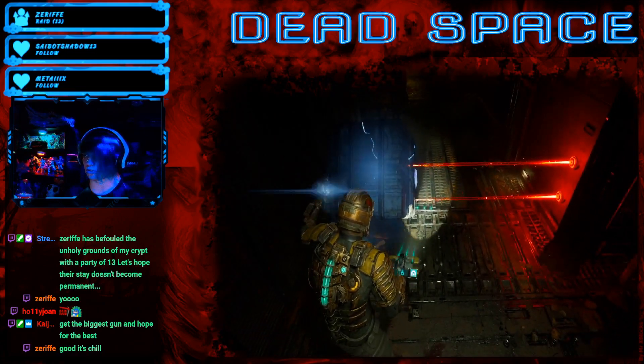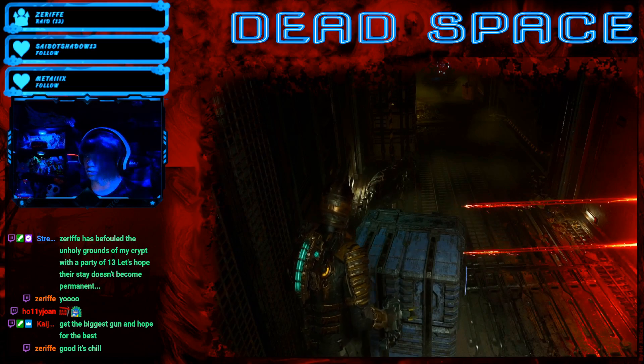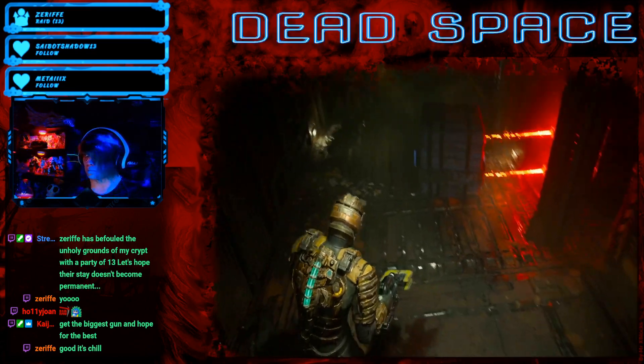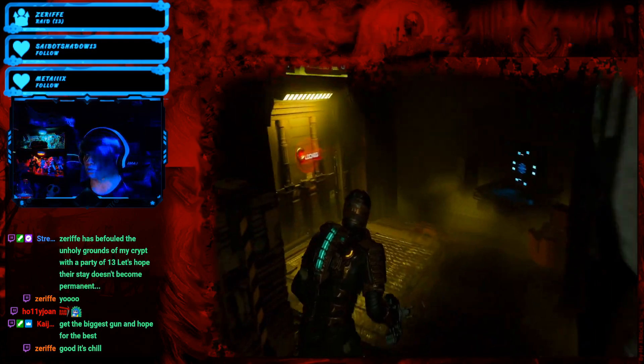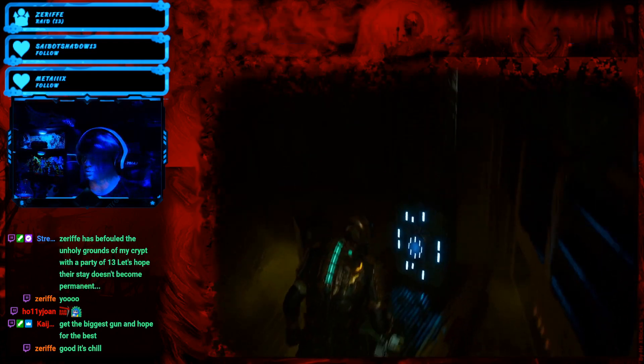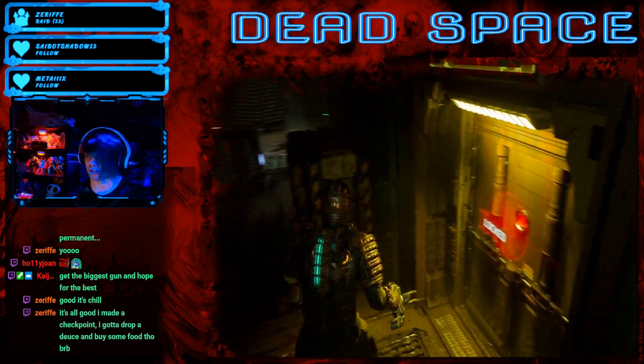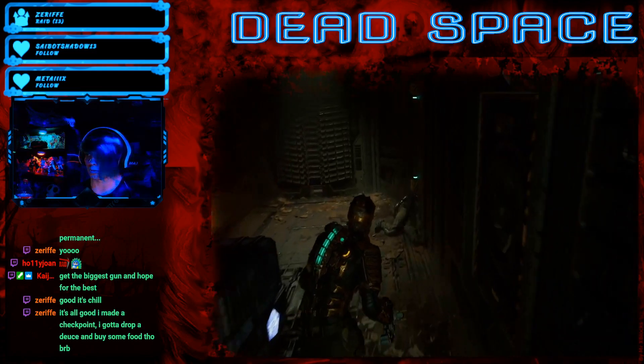Let's go down this hallway first and see if there's any goodies. Can we climb over this thing? We cannot — that just means I gotta put it closer. I've played Zelda before, I know how this shit works. There's a breakable box — wait, just one breakable box? That's all I came over here for? Some line racks. And this is locked. Guess I'll go fuck myself.